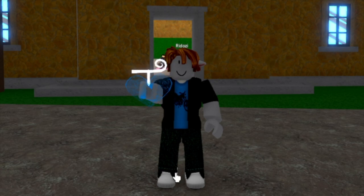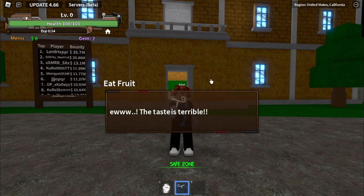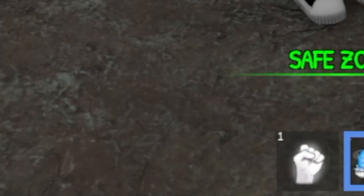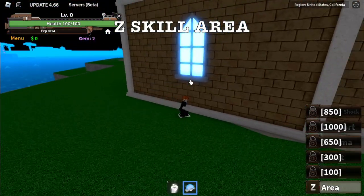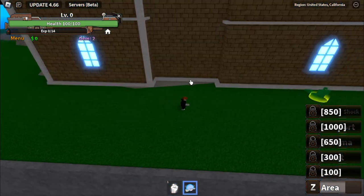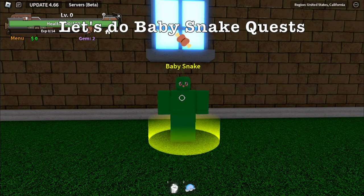Here is the fruit. There you go — heart. Let's eat it. Obviously it tastes terrible. So for the first skill, the Z skill is the area. This skill has no damage. But good thing — in this game at level 1, you don't need to damage the enemy because you can do the baby snake quest.